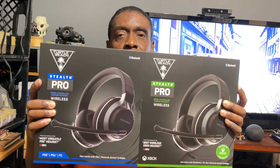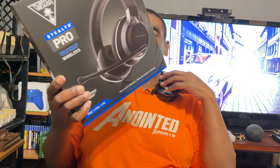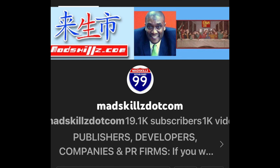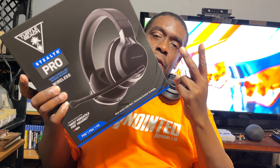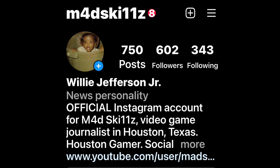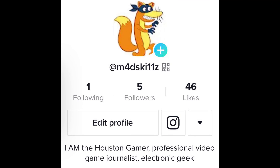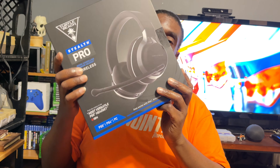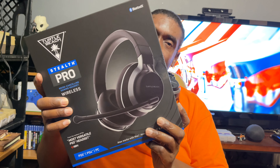Thank you so much to Turtle Beach for sending both the PlayStation version and the Xbox version of the Stealth Pro headsets for review. These drop in three days, and I'll leave an Amazon link below — you can pick these up for $329. I'm actually going to do a giveaway of the PlayStation version. To enter, you have to subscribe to this channel, like my Facebook fan page, follow my Instagram and TikTok, and comment and subscribe here. These are going to one lucky winner — you're really going to enjoy these. It's your boy Skills, thank y'all so much for tuning in. Talk to y'all later. Deuces.